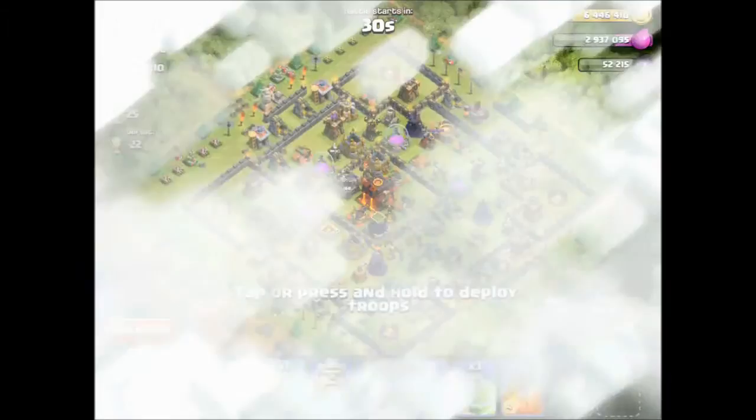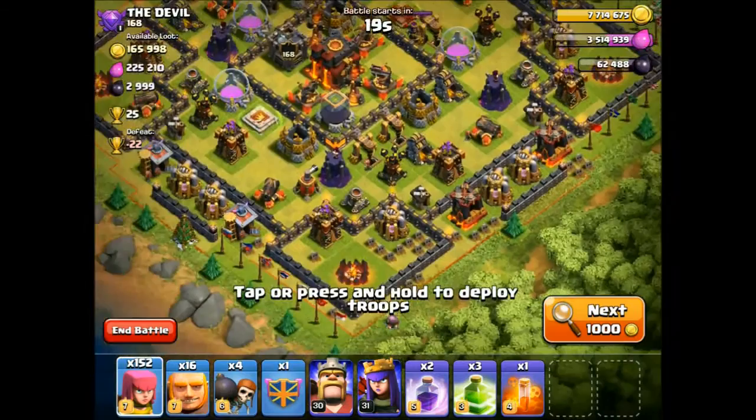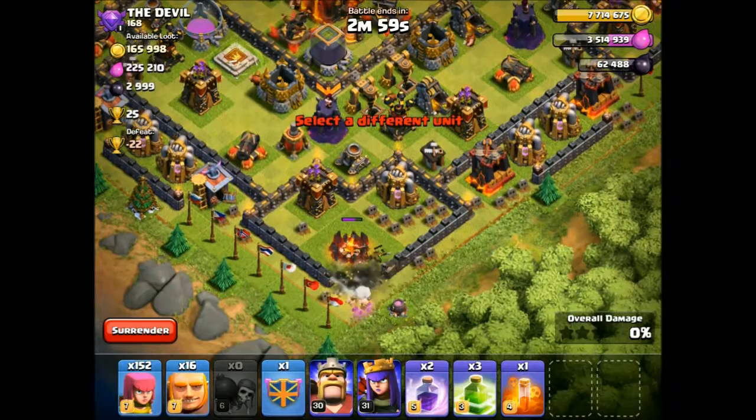Oh, what have we got here? 3000 dark elixir. With my army, can we do this? Yeah, let's go down at the bottom and have a look. Okay, that's done.